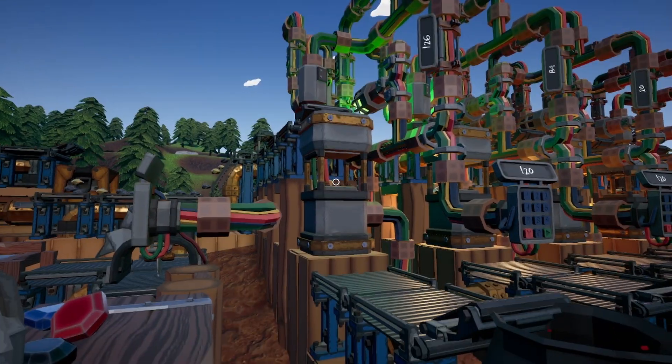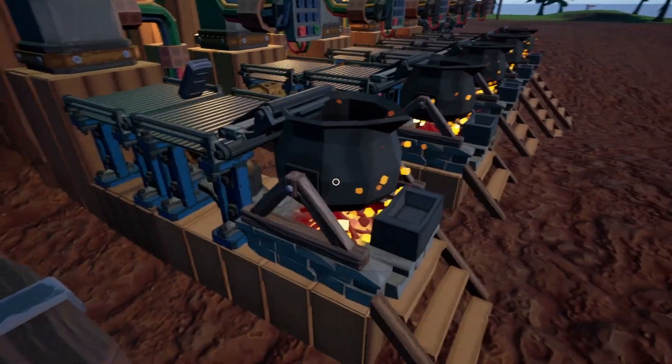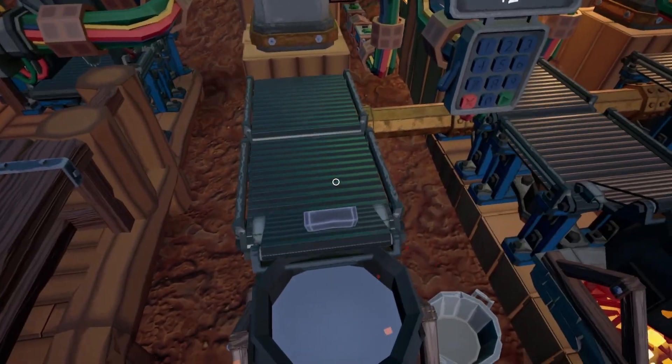So it stops the conveyor, puts out the bar, and then the bar just goes into a normal smelter because I have no particular need for bars of a certain weight.